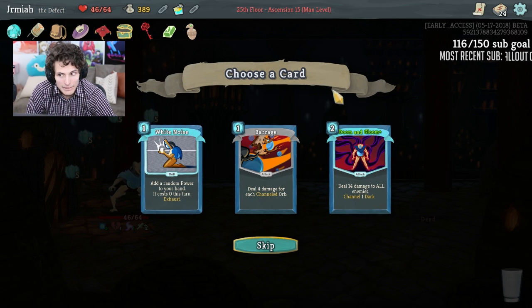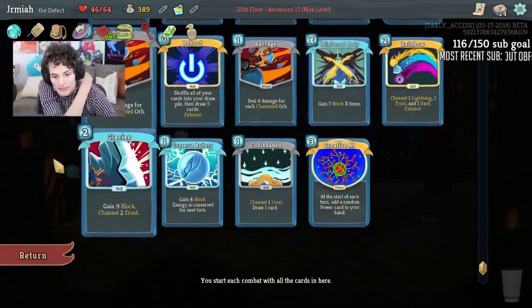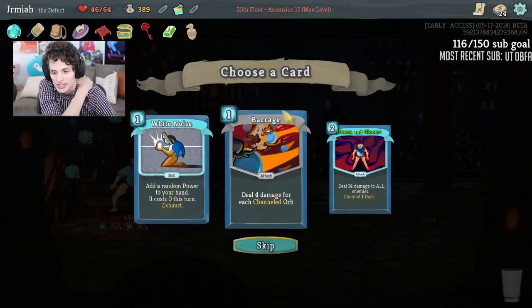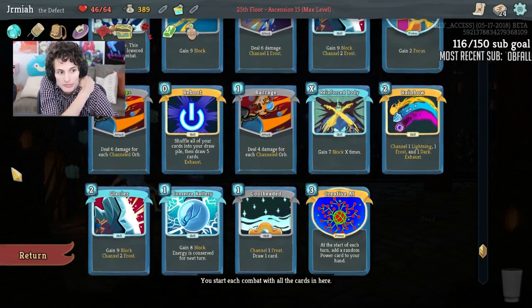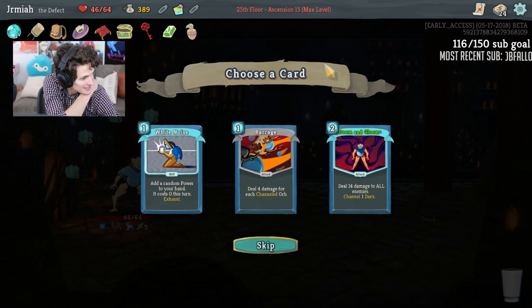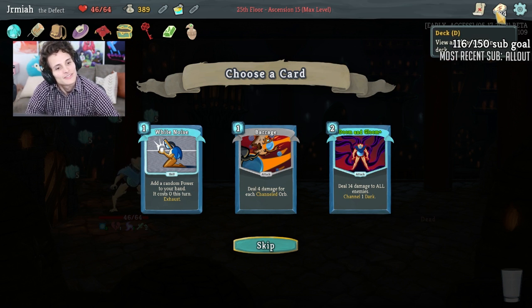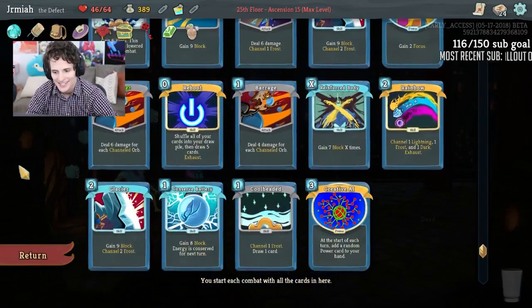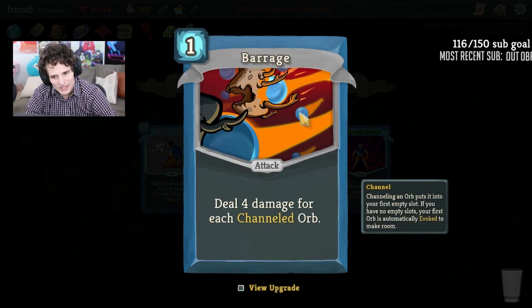White Noise is not bad because we do have Birdface Urn and getting powers is really nice, but triple Barrage — as long as we get some Vulnerable we're doing some stuff. Think about the clickbait: five Barrages! Two Barrages is not good enough. I think Barrage has a really nice art now that I look at it — I love the colors.